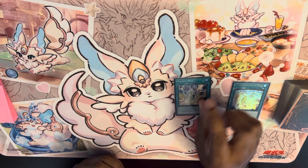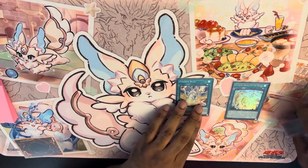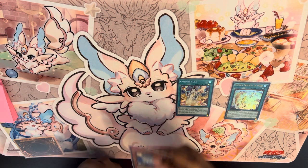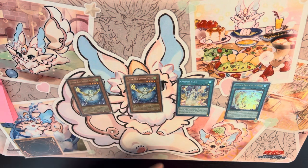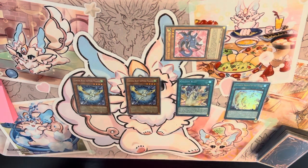Next, you will activate Golden Rule. Here's what's broken about Golden Rule and why it works really well with Ruby Carbuncle. The first thing you're going to do is place two Crystal Beasts in your back row — and you always want Sapphire Pegasus there. Sapphire Pegasus is not once per turn, and neither is Ruby Carbuncle. Now the next part of Golden Rule is you Special Summon.